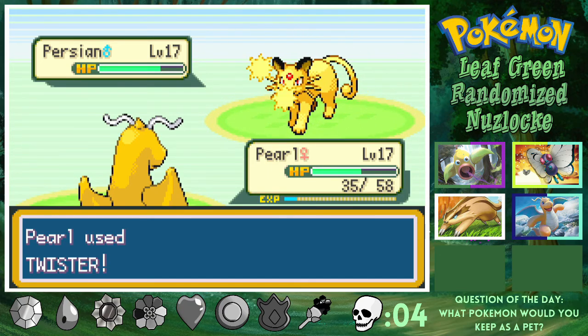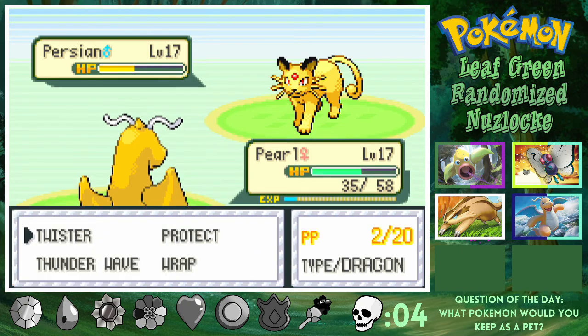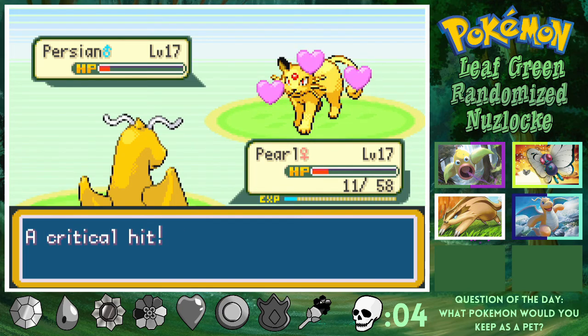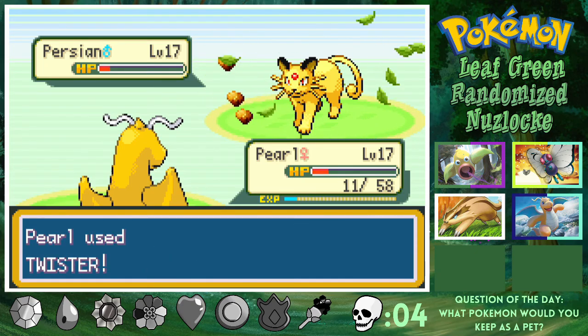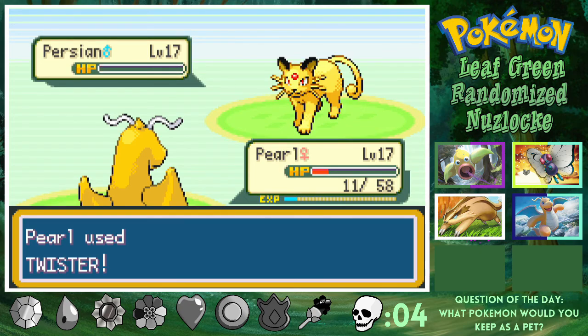A Persian! Persian's so cool — look at it, those little red eyes and a little red gem on its head. People that don't like Persian, they're just weird, nothing else I can say about it. That is like no damage though honestly, I thought it would do more. We're eating all these scratches. We almost just got waxed — y'all see that critical hit? Alright, we get rid of the Persian.